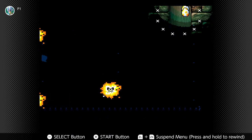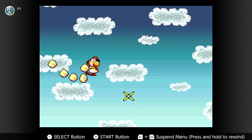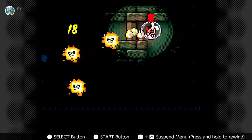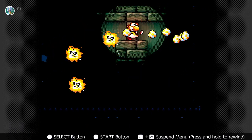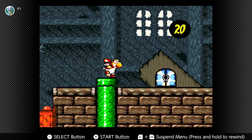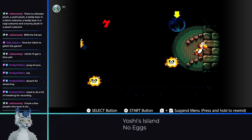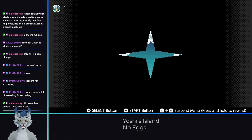Speedrunners figured out ways to skip these bosses long ago using a wrong warp. Essentially, in certain stage transitions, if you are in the transition area but not at the expected pixel coordinates, the game will wrong warp you back to stage 1-1. Normally you'd need an egg for this wrong warp, because when you get hit by enemies, baby Mario will get pushed in the direction you're aiming. But if you get hit at the bottom instead of the top as the enemy comes around, Mario will be pushed in the right direction even without an egg, and you can successfully perform the wrong warp.